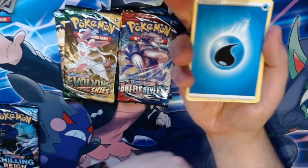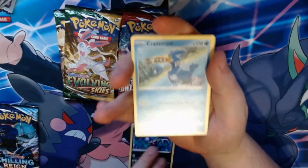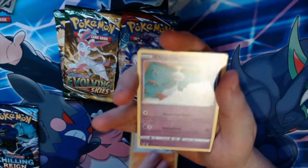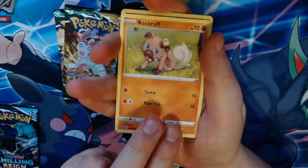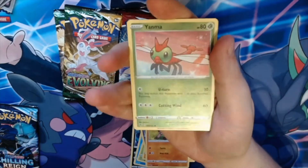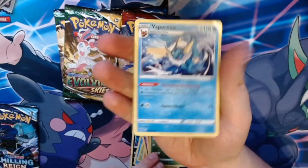Water energy, water energy — two out of three, not bad. We get Sableye, Cramorant, Kakuna, Riolu, Jigglypuff, Naganadel, Bolt Orb, Rockruff, a reverse holographic Yanma, and a non-holographic Vaporeon.